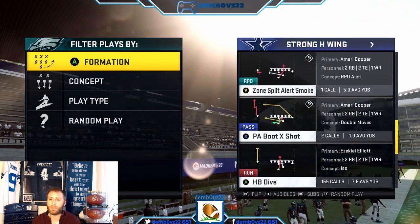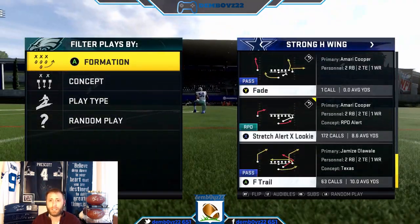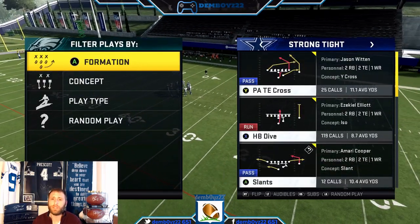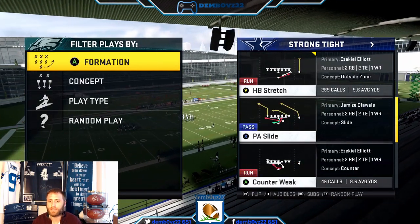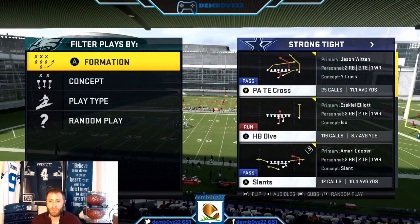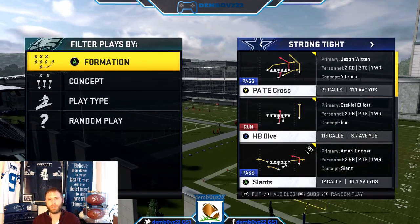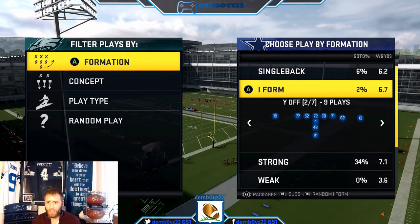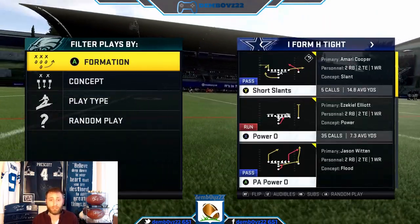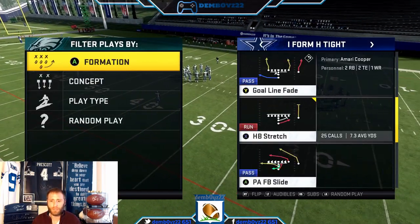I always start out in Ace Wing — you can check my YouTube, I have dive and stretch alert ready to go. If I don't like what I see, I audible over into Strong Tight, just one formation to the left, where I have dive, stretch, and counter weak all on deck. From there you can start flipping and motioning to screw with the defense. Then I primarily use I Tight — we've seen that as a meta all year — where you've got stretch, iso, and power.